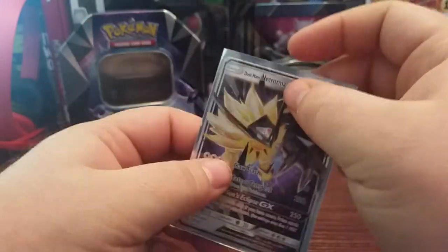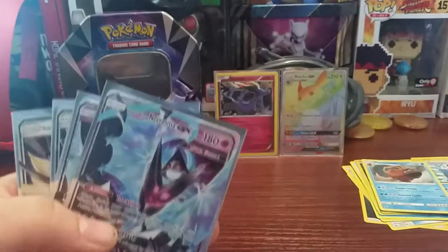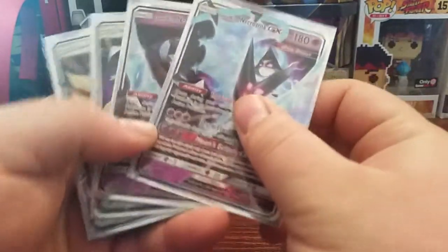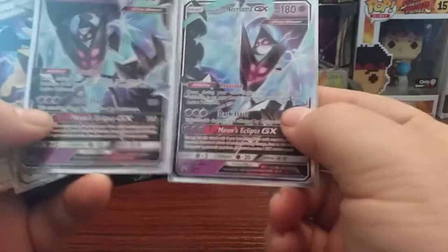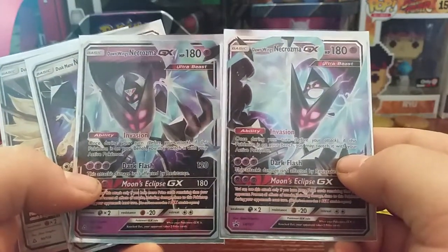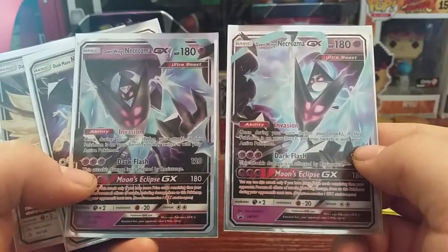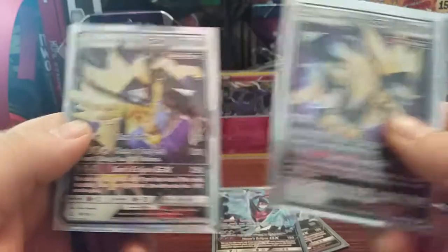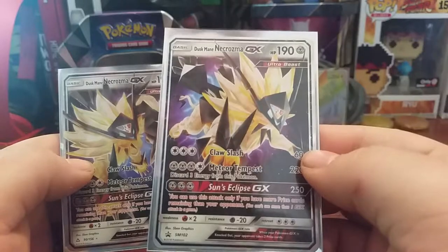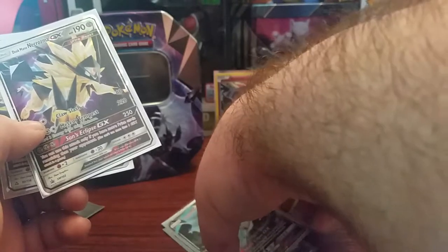So we've got both promo cards and both actual cards. As you can see, I've now got both the promos and the ultra rares out of the packs. We got both Dawn Wings Necrozma GX's — the left one pulled out of the pack, the right one is the promo. And then the main Necrozma just pulled out of the pack fresh, and the promo card fresh out of the tin from a few days ago. Pretty awesome.